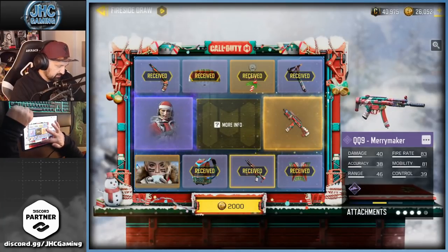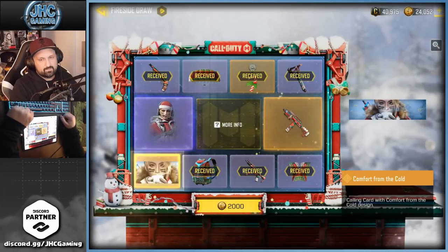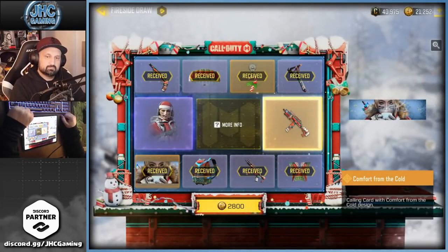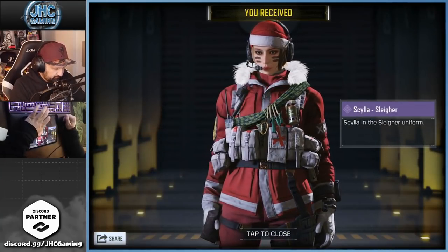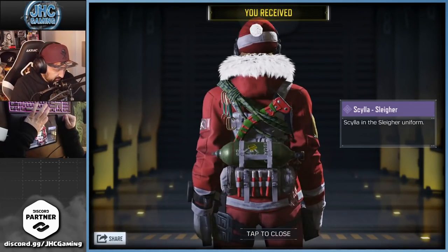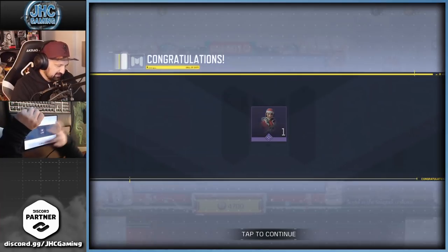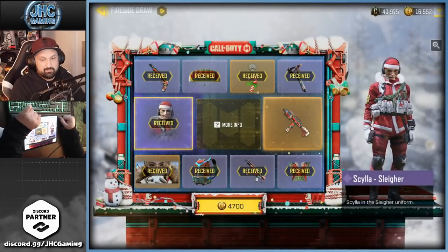I like the QQ9, it's not bad at all — it's a great weapon, I love it. Three more spins: calling card, skin, and weapon. I swear if I had the weapon right there I would stop. The skin is nice but I'm here for the weapon. Boom — and the weapon's gonna be the last one. That one's dope though. Cool skin — Scylla — and 4700 for the last spin. Let's go for some gameplay!